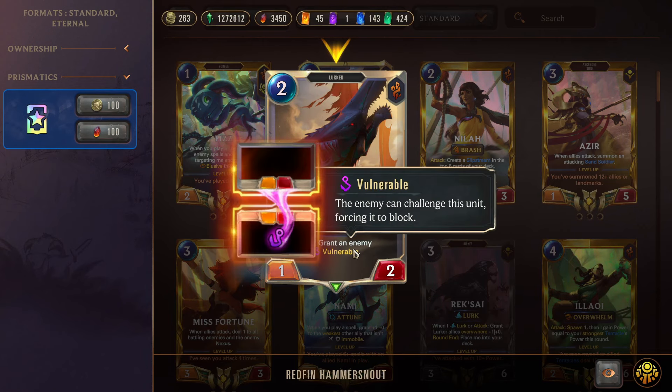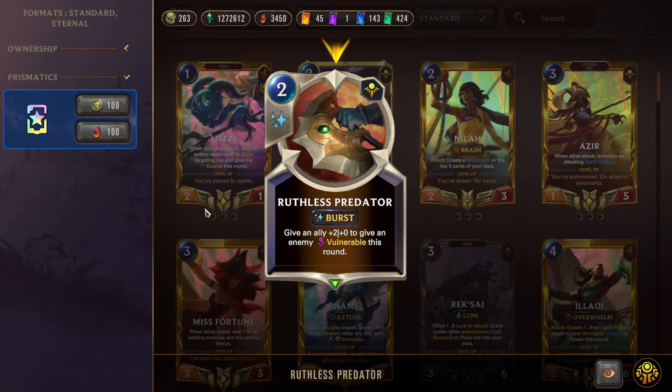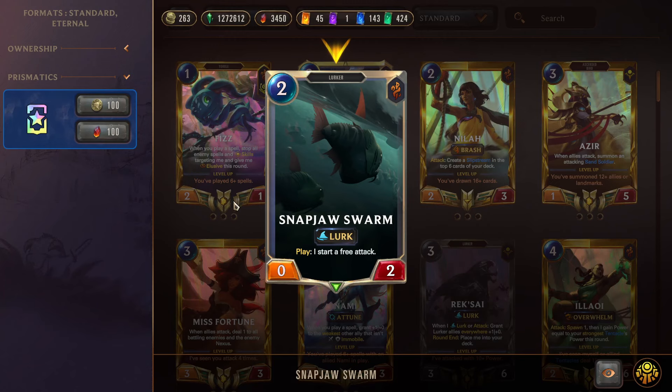Next we have Red Fin Hammersnout, a really strong early-game card that can give something Vulnerable and take out high-priority targets. We also have one Ruthless Predator — run as a one-of every so often. Its main purpose is to ramp Reksai's level and turbo her. You attack with Reksai at six attack, she gets +2 from Ruthless Pred, +1 from her own effect, and +1 from Lurking — that's 10 right there. Get her to the six-attack threshold, use Ruthless Predator with a Lurker on top of the deck, and you have a very fast Reksai level.